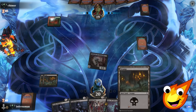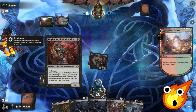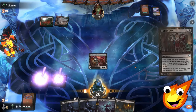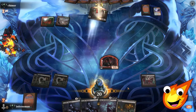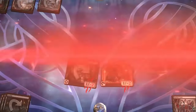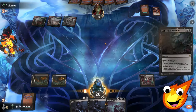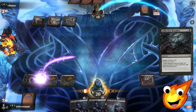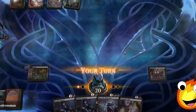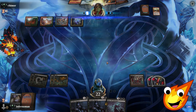Opponent plays a tap land — Stomping Grounds. We swing with Tiny Bones, dropping them to 19. They play Commercial District and surveil, so if they put a non-land permanent in the yard we might be able to cast it. We play Rakish Crew, make a token, swing, and drop them to 18. We use Collective Brutality to peek at their hand — they have Big Score. We need to slow down their ramp.